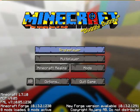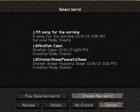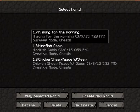I'm going to show you my first camp in my single player map. "A Song for the Morning" — that's a line from one of my poems. It's not one of my favorite poems, but it's a line from one of my poems. So, here it goes.